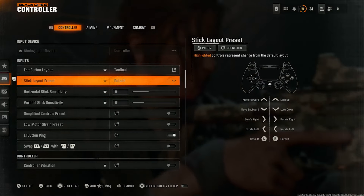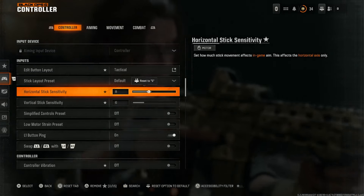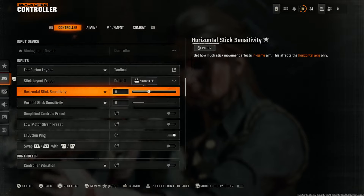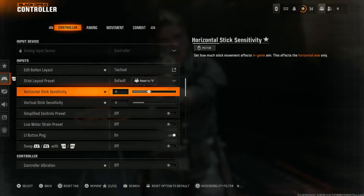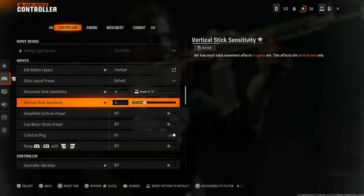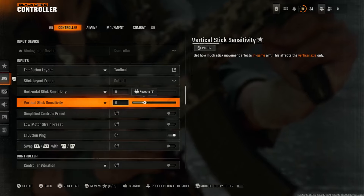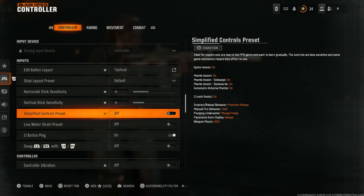The stick layout preset is entirely up to you — if you need to invert or swap your sticks, go ahead and check that out. The first thing we're really going to talk about is the sensitivity of your joysticks. In any FPS game, if the horizontal and vertical can be changed independently, you always want your vertical lower than your horizontal. Down two seems to feel right here in Black Ops 6, giving you more vertical precision and a little more recoil control.